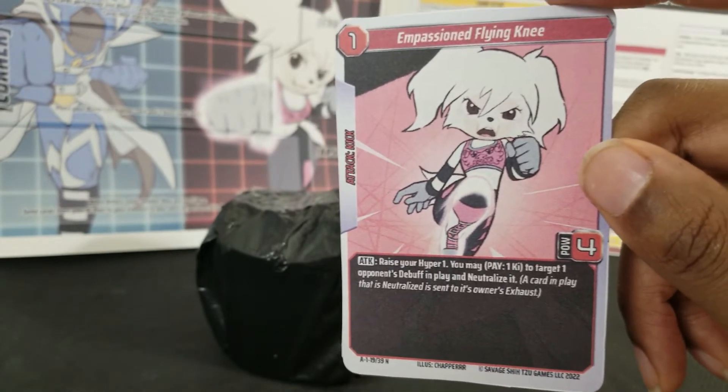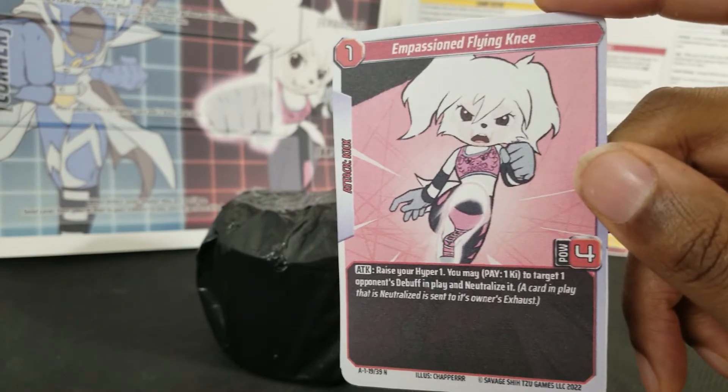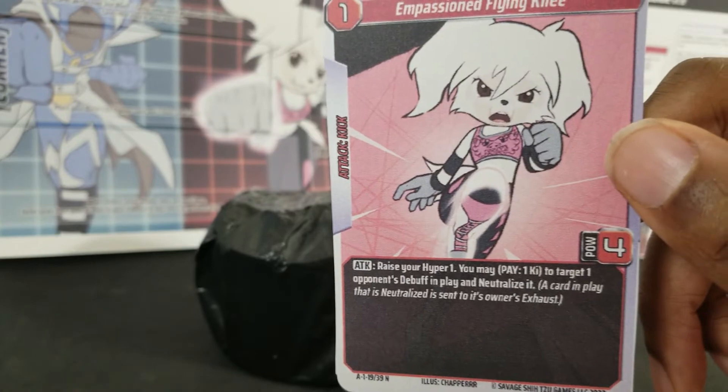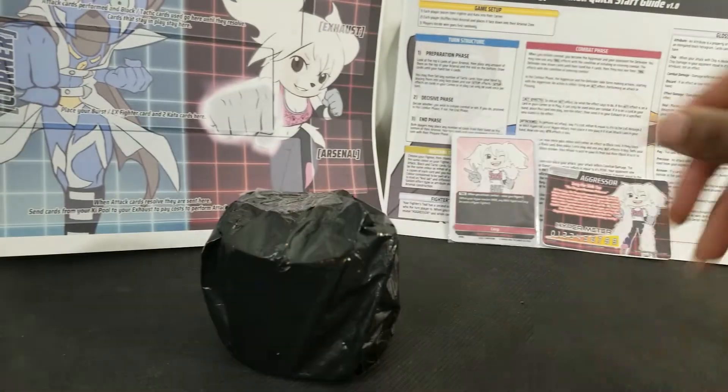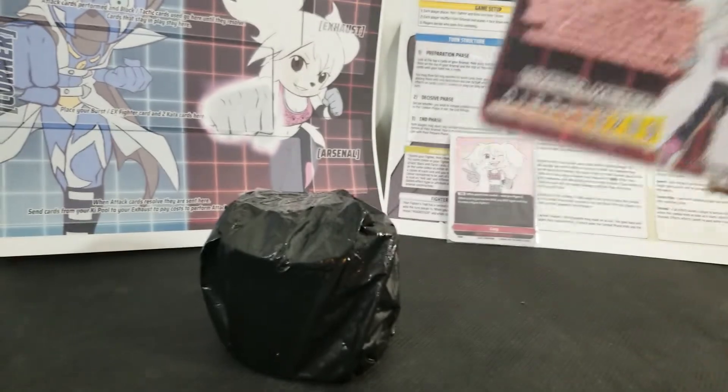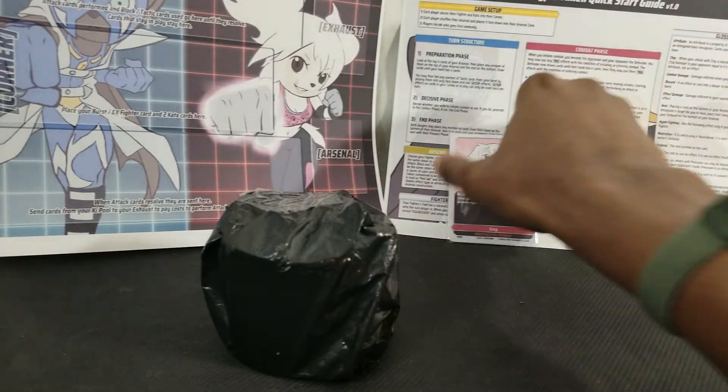Impassioned Flying Knee does a pal of four, which makes the opponent discard four cards from the top of their deck — aka their arsenal. And upon attack, raise your hyper one.